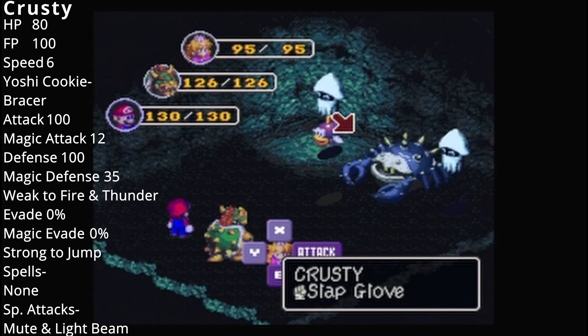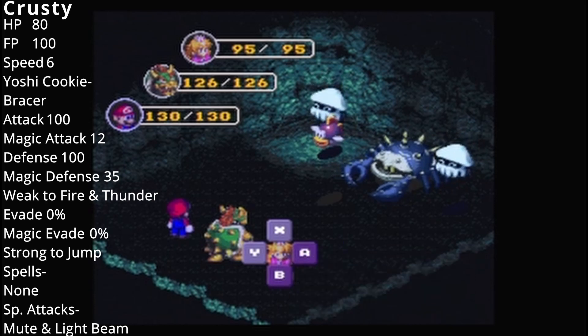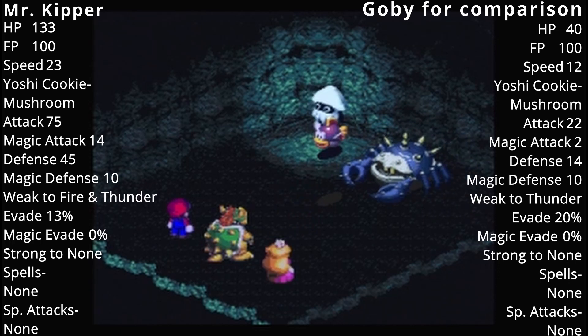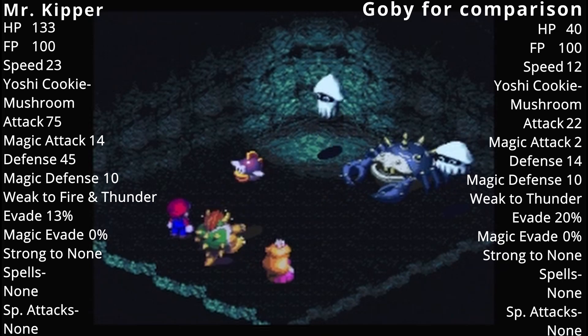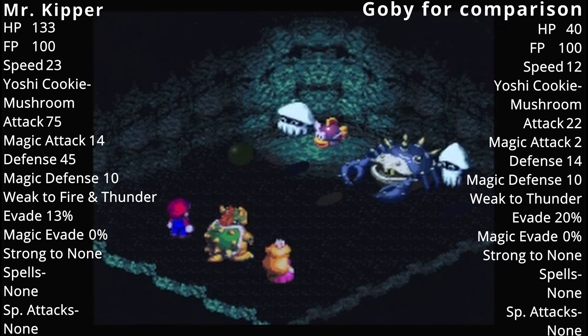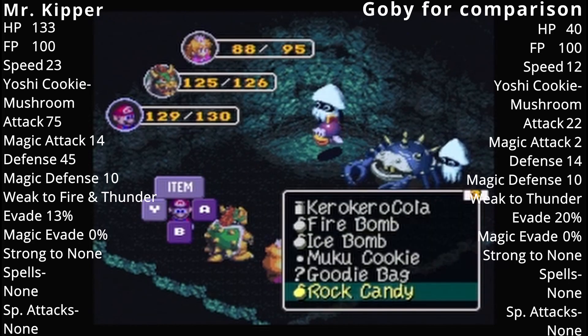And Krusty says, "Look at this!" His defense is really high — just glancing at the bestiary, his defense is 100. Krusty is a pain.